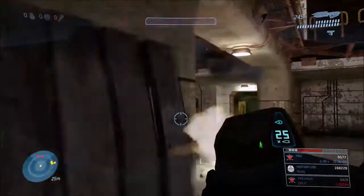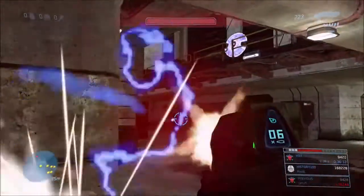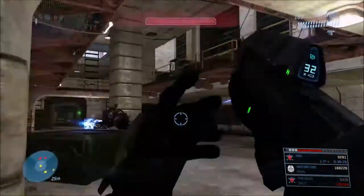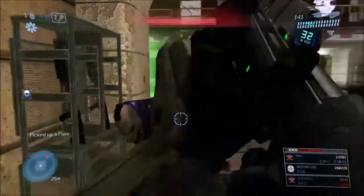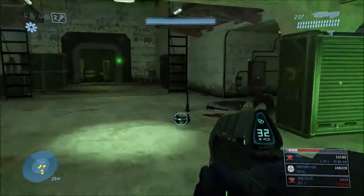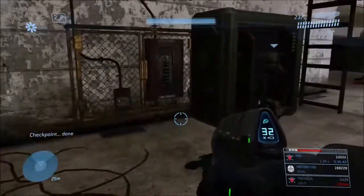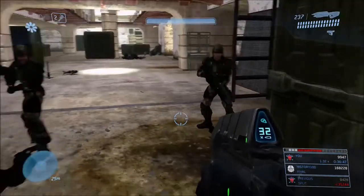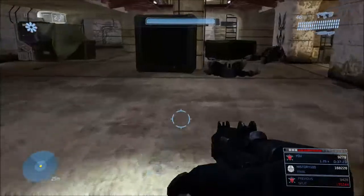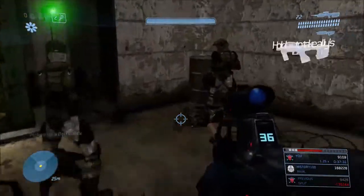In this part of the gameplay I was just trying to push up and see if my guys would actually push up too. Arbiter eventually pushed up and I was able to use that to my advantage, which was pretty cool. I really like this part of the campaign - it's extremely challenging but also extremely fun. Even though it took me forever to get past it the first time during practice I went through it without a problem. I saved all the marines - there are about five of them - and I'm assuming that's all of them since five is the greatest number I've ever gotten.